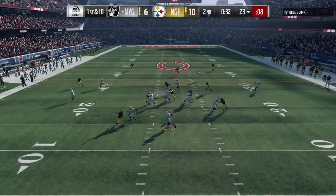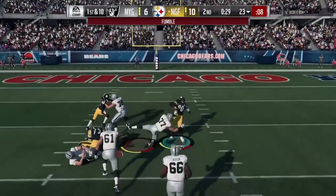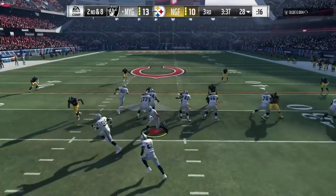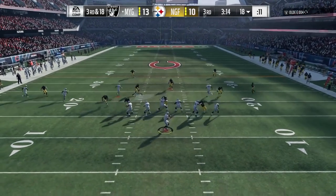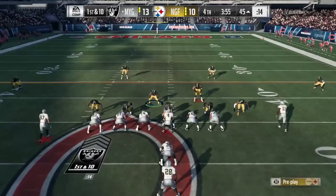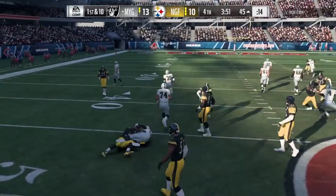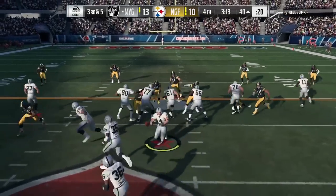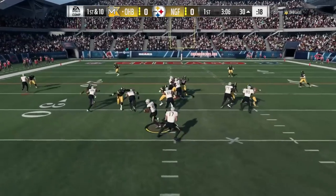The differences between these two are obviously the speed, the play rec, and about 450k. Do I think the 91 plays 450k better than the 86? No. But I do think he plays better. As you go higher in overall, the closer to the max number and the best player at their position, the price increases exponentially at that point.